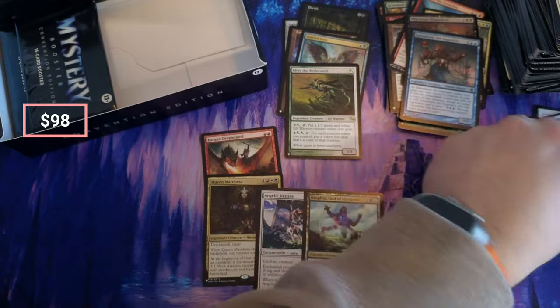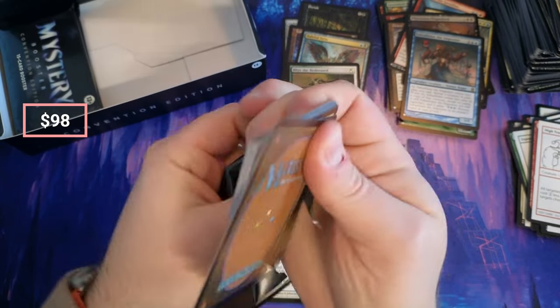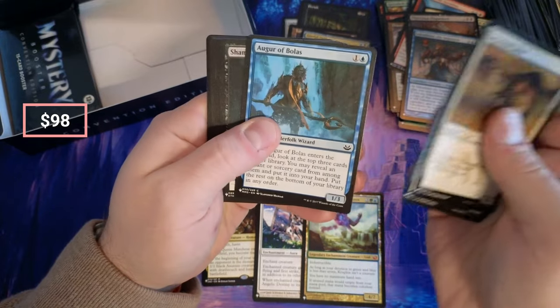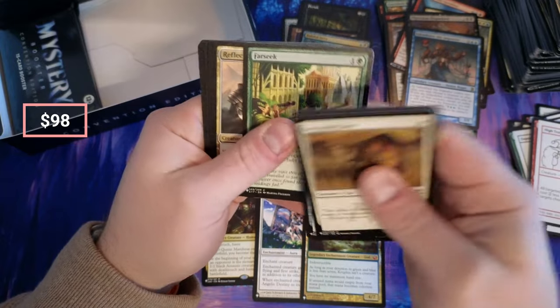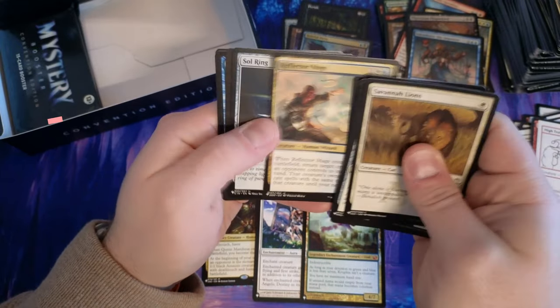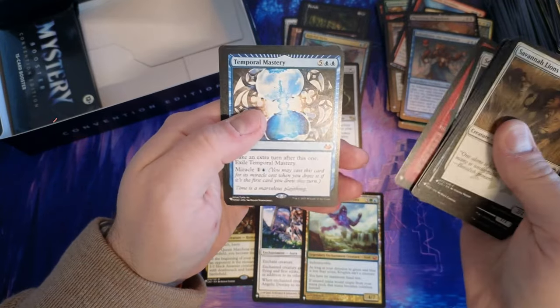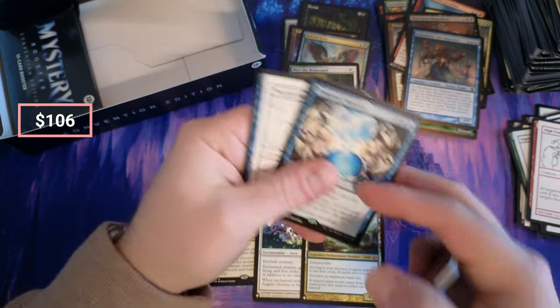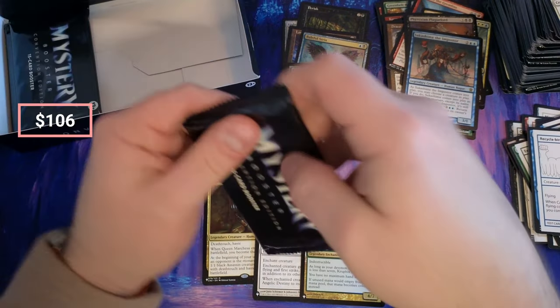Give us a Mana Crypt! Savannah Lions. Lord Windgrace. Dragon's Egg. Farseek — pulled a lot of Farseeks. Sol Ring — give us a buck. Latch Riders. Temporal Mastery — taking an extra turn after this one — that's gotta feel pretty good, a little expensive but pretty good.